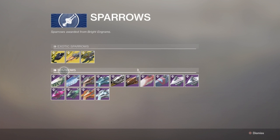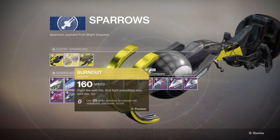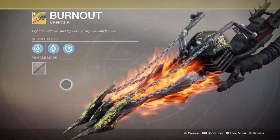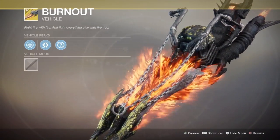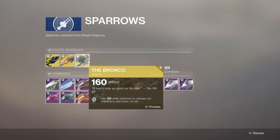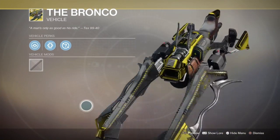The exotic sparrows — here's the April King Infinity, this looks like a Harley. Same as this Burn Out — this also looks like a Harley. We have one of those, just this is a new one with flames on it. Really cool. The Bronco looks cool too.